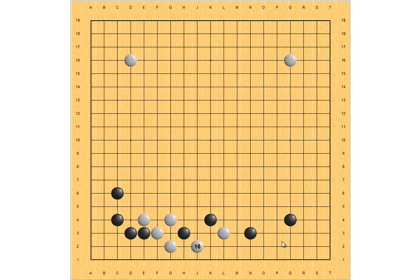The other move is here. White slides to connect, then Black gets the outside. White hanes, Black double hanes, White connects. In this result, Black is happy — the outside is very strong and thick — although White is alive too.